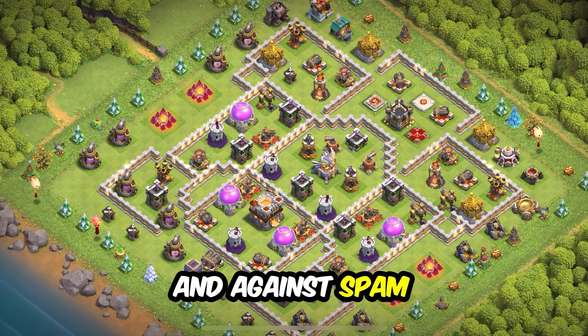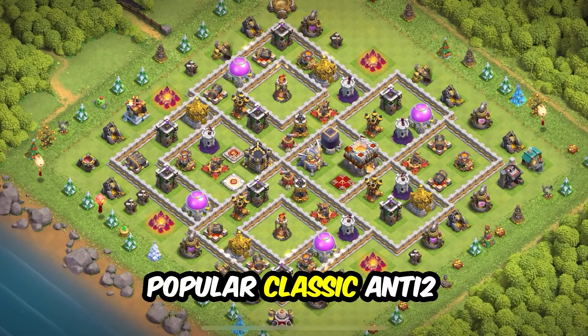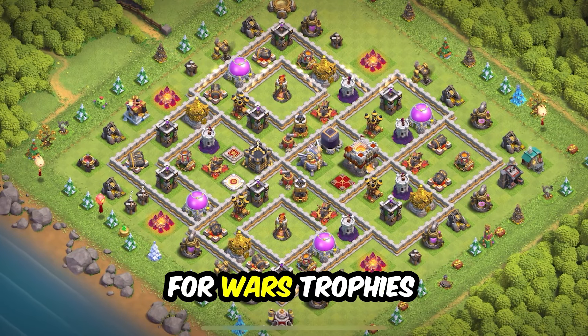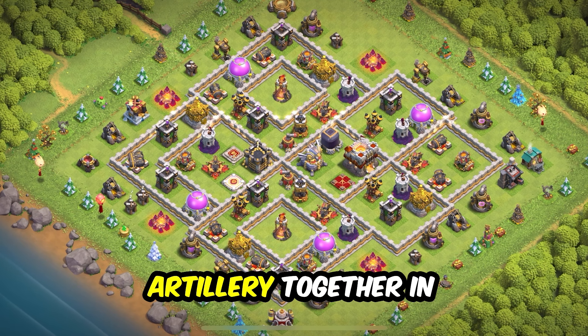Base 8: anti-three star design for wars and clan war league. If you want it to work for farming as well, just take the outside resource storages and put them inside. Against spam attacks, just target the inferno to multiple.